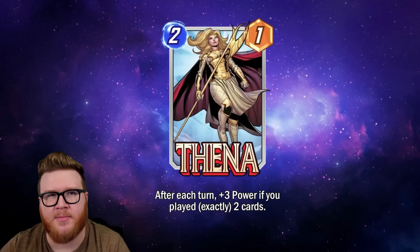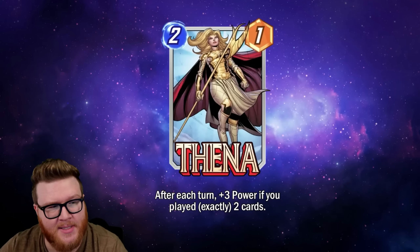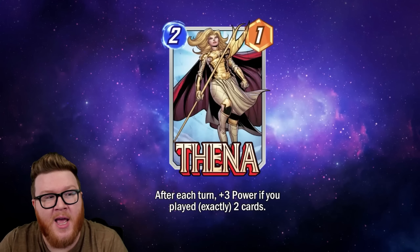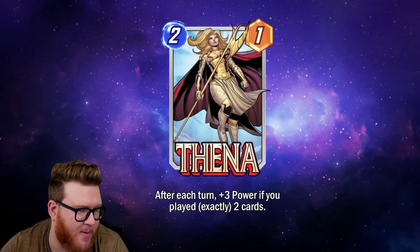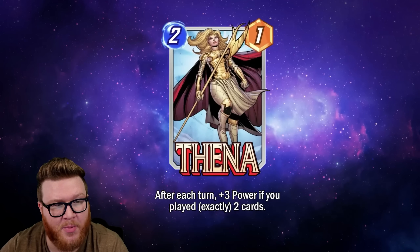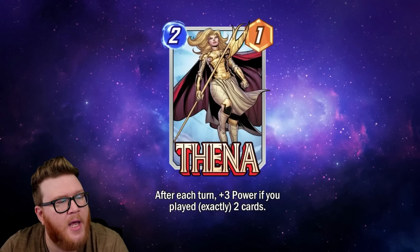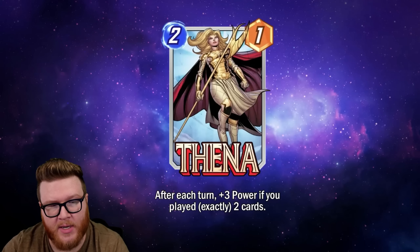With Hope in there, the energy gets a little weird — you kind of want to play three cards sometimes and Athena gets awkward. Not to mention, any time you draw Athena away from turn two — if you top-deck this on turn five or six — it's going to be a very weak card. Angela can be bailed out late sometimes, but Athena is not going to do that. You might get one buff if you play her and exactly one other card late, but it'll be really hard to bail her out.